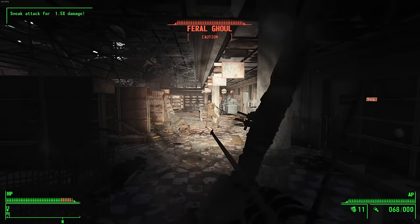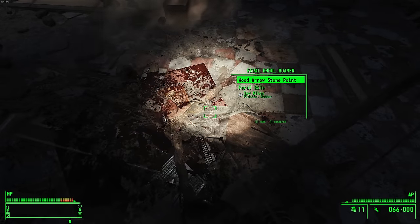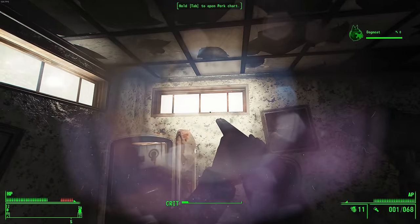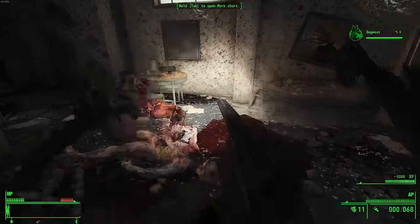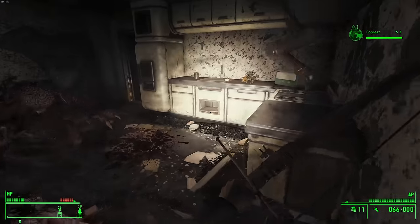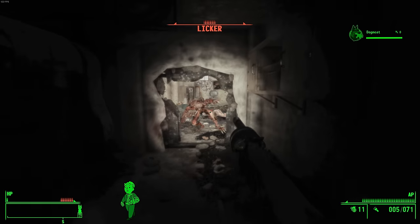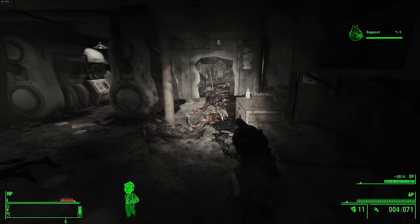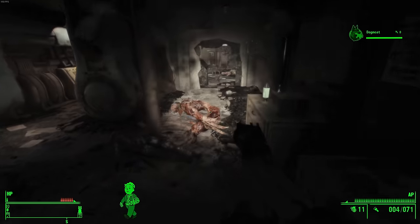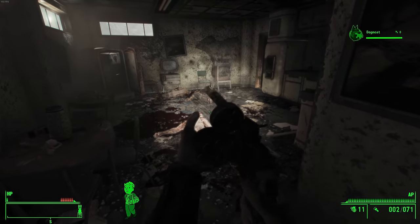This would be the first crash of the entire playthrough — from something as mundane as trying to use a healing item. Because of the crash, I had to clear the Super Duper Mart all over again. While trying to kill a ghoul climbing through a window, another licker ambushed me from behind. I was caught with my pants down and my shotgun empty, so I frantically clicked on my hotkeys. The licker got me down to 1 HP, but I whipped out my .38 revolver, and just as he was lunging at me, I ended him with a lucky shot directly to the brain — proving that yes, I am now more capable of surviving Fallout 4 modded into a zombie apocalypse.